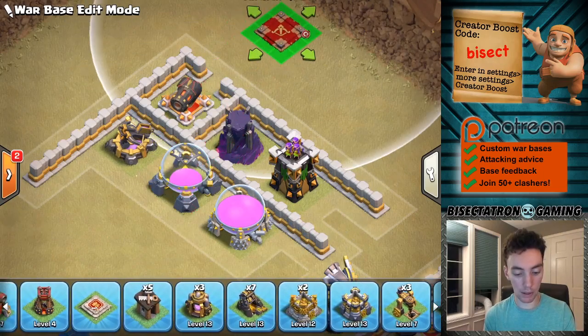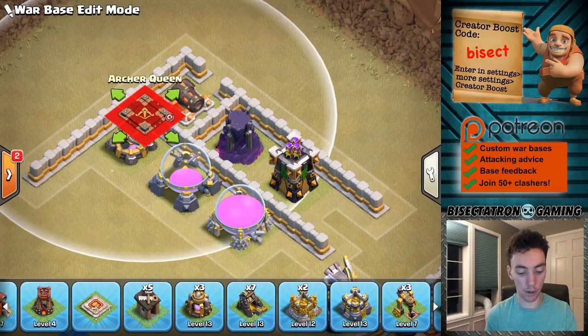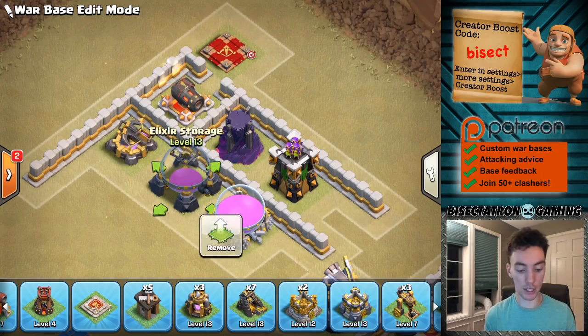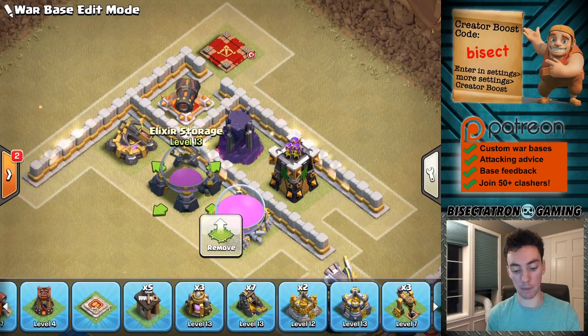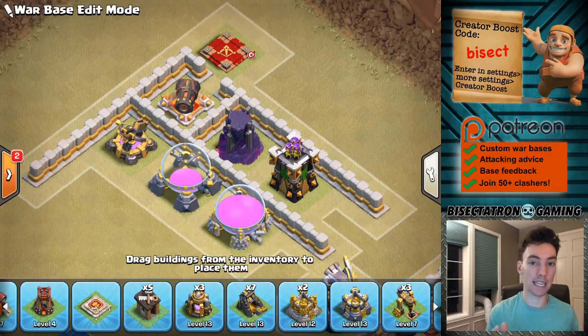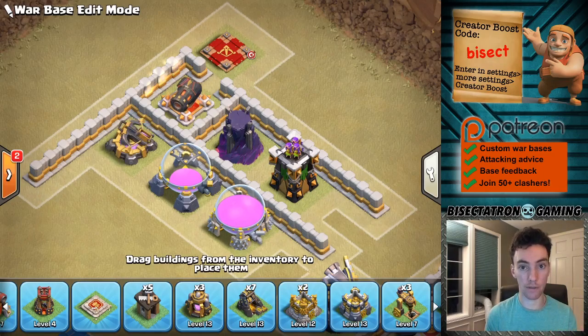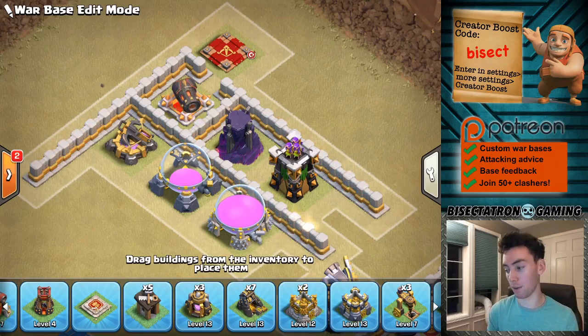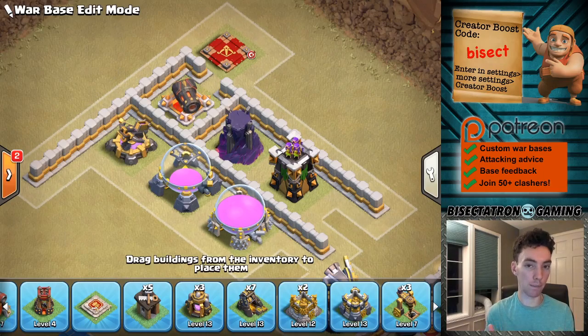What this will do is tempt her to, as she steps up, actually target this Expo — which she might not do otherwise — or even target this Elixir Storage, a building she would not be able to reach unless that wall was open. So she might have originally stepped up and gone this way, but now she's actually going to enter the base in a place where the attacker does not want the Queen to enter. There are a lot of different ways you can imagine this being done — it's not limited to just the corner of the base or this one specific example. Think about using a few gaps in your walls; we've talked about tricky walls on the channel. This is another benefit — you can have the Queen walk into the base where the attacker might not want that to happen.